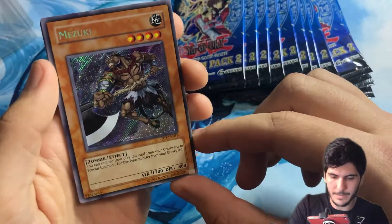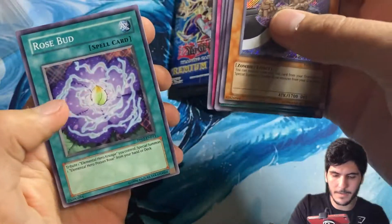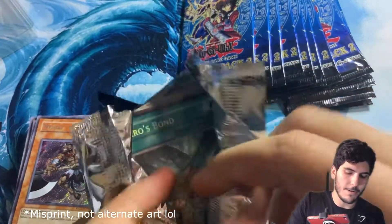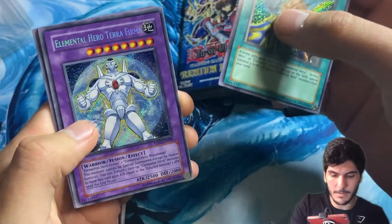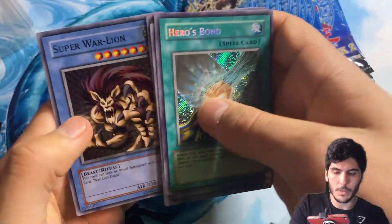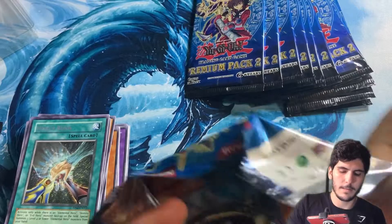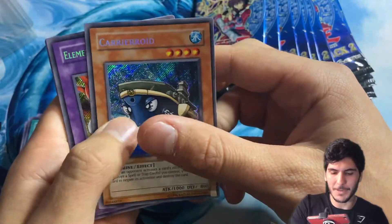Definitely the rarest card in the set. I think we're almost halfway through the box — no alternate art secrets so far. Heroes Bond, Terra Firma, War Lion Ritual, Super War Lion.